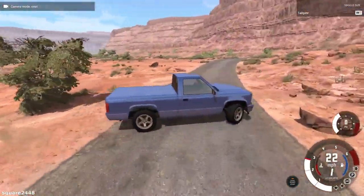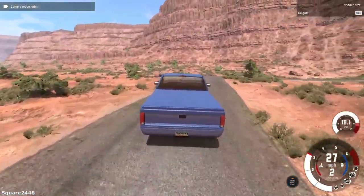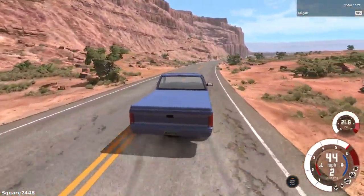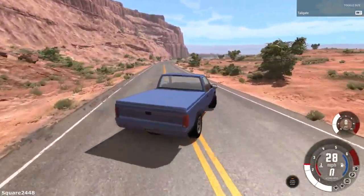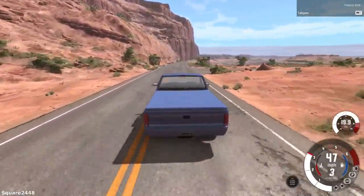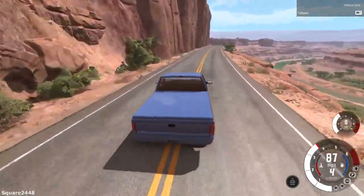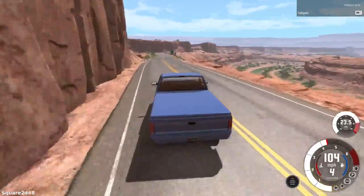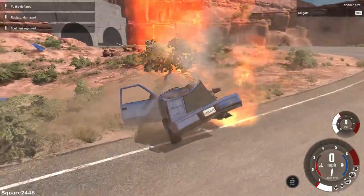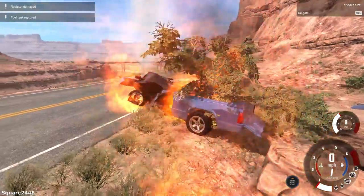We're getting a lot of wheel spin making us go sideways. At high rates of speed this thing is very hard to handle — we are swaying back and forth and I'm gradually trying to get on the acceleration. I'm thinking we'll drive off that cliff if we lose control, but looks like this is a dead end. We wrapped around a tree within seconds — this truck is on fire and completely totaled.